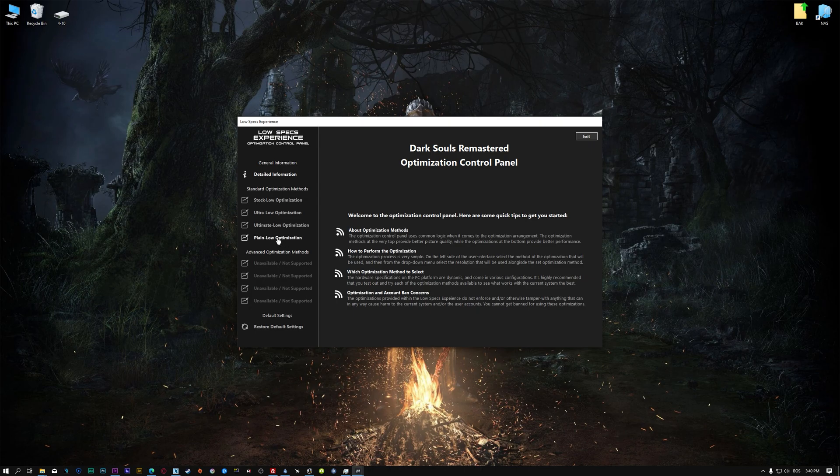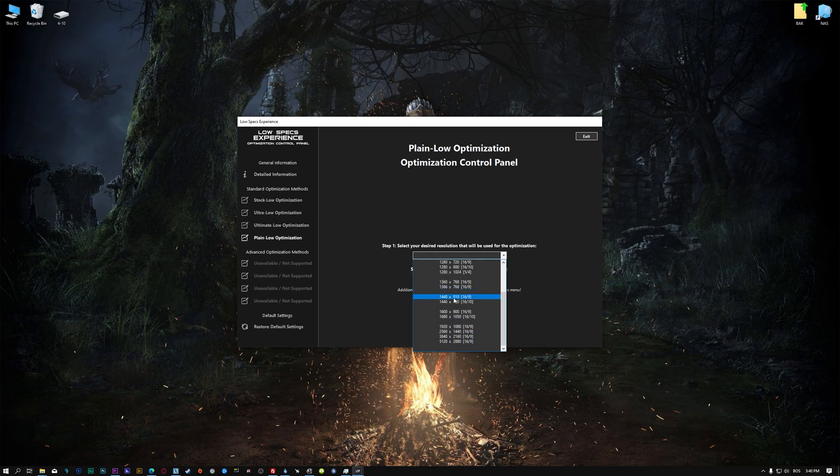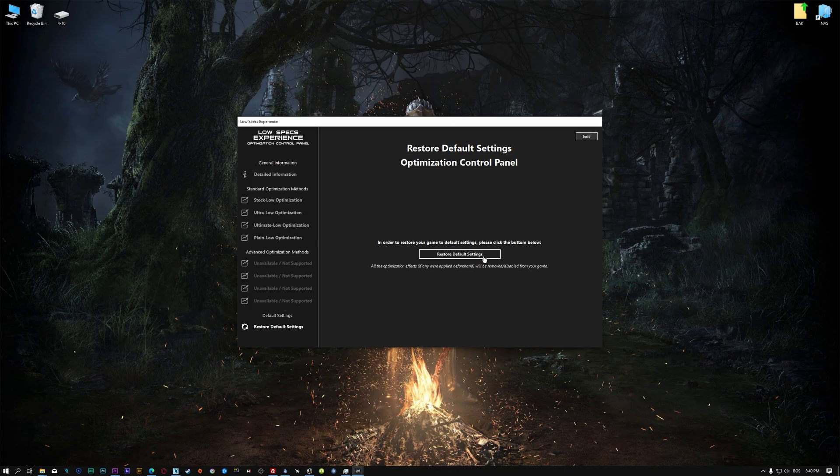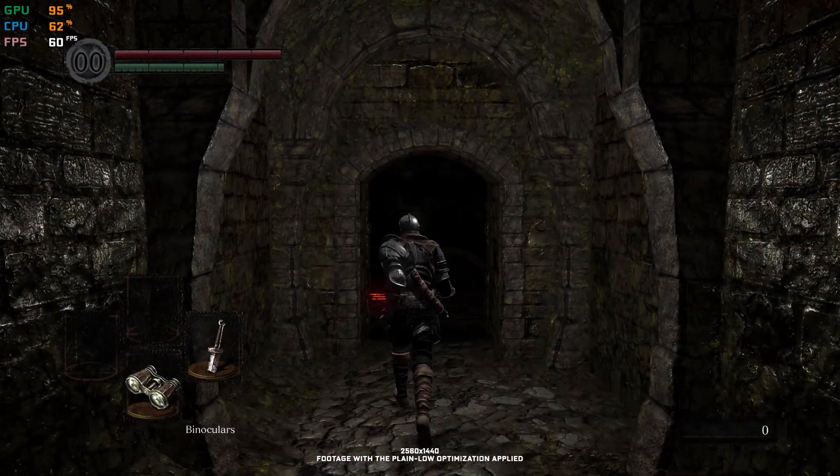When the optimization control panel loads, simply select the method of optimization and the resolution you would like to render your game at. This is something you will need to experiment with on your own in order to see what works best for your system. Once you decide which optimization method and resolution you are going to use, press the Execute Optimization button and then start your game. If you are not satisfied with what you see, you can always restore your game to default settings by choosing the Restore default option.